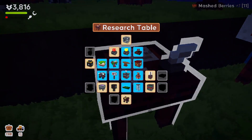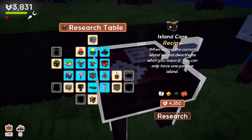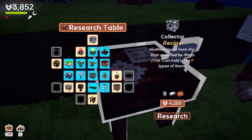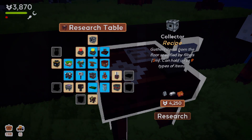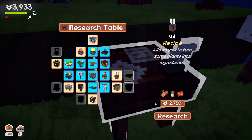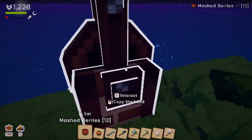Research — we can probably research something. Island core — that sounds maybe too advanced for us. It gathers items from the floor specified by filters. Getting too complicated for us. Let's just do this mill — that sounds just like a base level item for us.